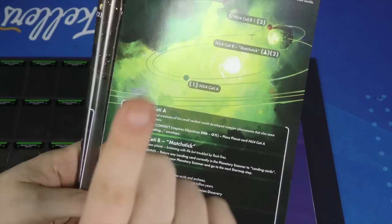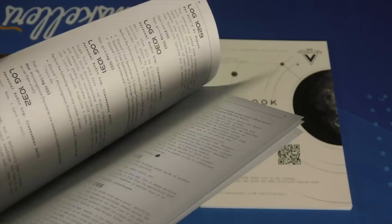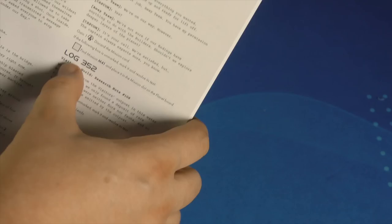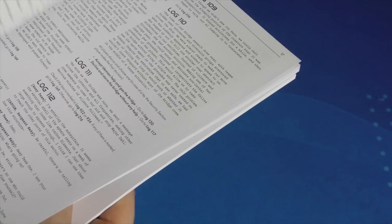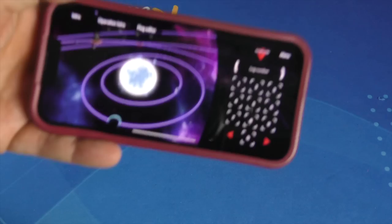You'll be using the logs a lot. The game comes with an operations book and a log book. The operations book is only used for stand-alone scenarios rather than the campaign. For the campaign, you go through the log book. When you get to a certain log number, like log 351, you'll read what it says there — it has dialogue, checkboxes, and depending on what you've said before, different things might happen. Or you can simply use the app.